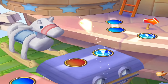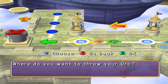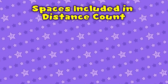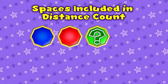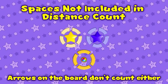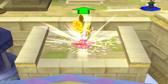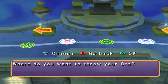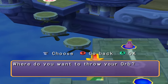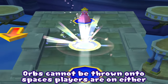In Mario Party 5, you could throw orbs 10 spaces ahead of you. In this title, you can only throw orbs 5 spaces ahead of you, but you can now throw 5 spaces behind you. Spaces included in the distance count are blue, red, happening, duel, DK, Bowser, miracle, and character spaces. Orb, star, and shadow star spaces are not included. You can only throw orbs onto blue spaces, red spaces, or character spaces — every other space cannot have an orb thrown onto it.